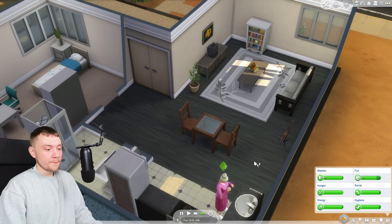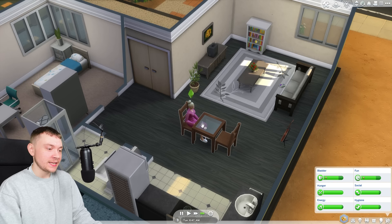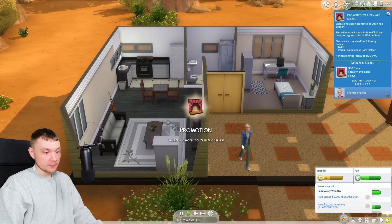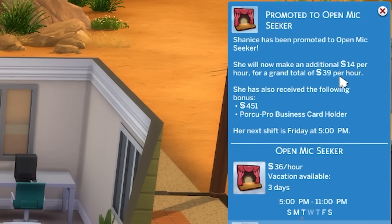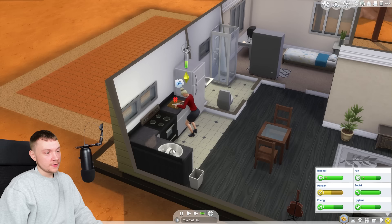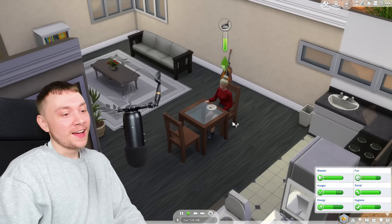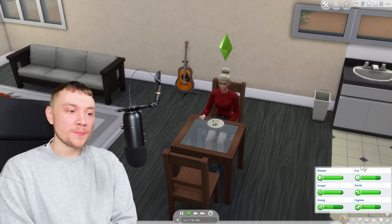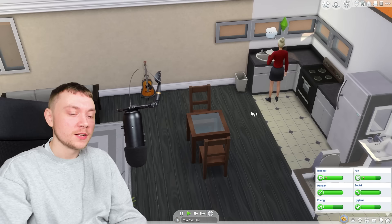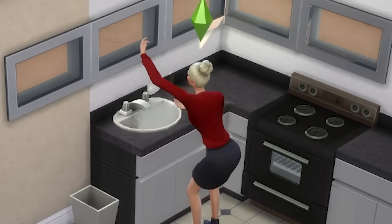Every day feels very mundane — look after my Sim's needs, raise a couple of skills, go to work. Every single day feels exactly the same. Johnny Zest has come to my house again. Don't eat my garden salad. I got promoted, which is lovely — we unlocked a business card object. We've only been at work two days and already been promoted. I do think it's a little bit too easy. Packs like Discover University add depth because you have to study first. Everything feels like a grind but you don't know why you're grinding because there's not really any end result.